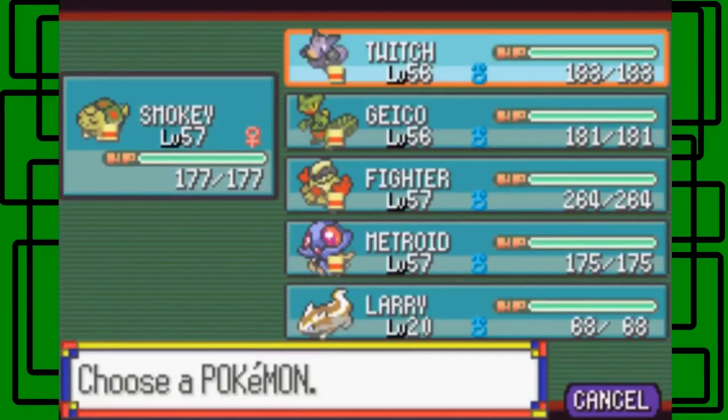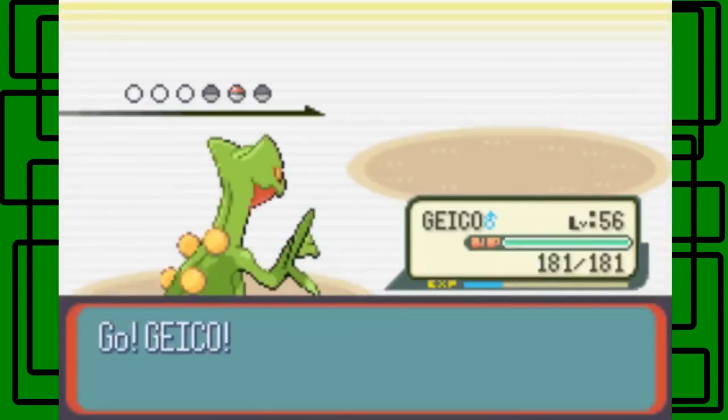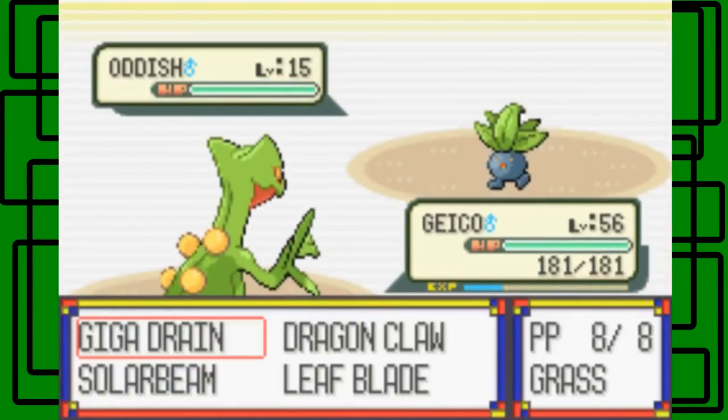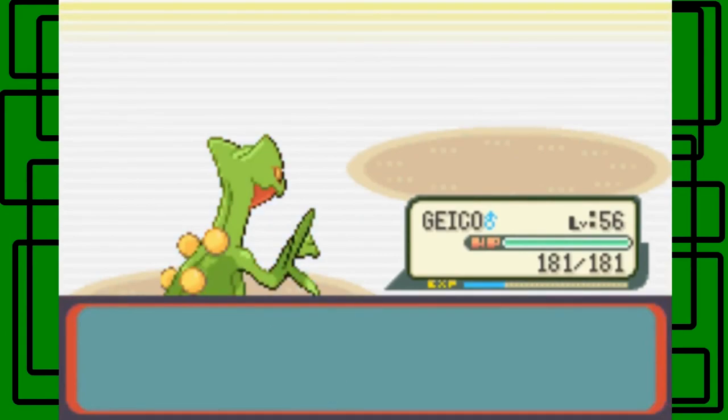Oddish is next — we'll switch to Grovyle I guess, because Grovyle is not level 57 either. Good thing I'm using Dragon Claw — okay cool, there are other grass type moves. We defeated this school kid Paul, nice.